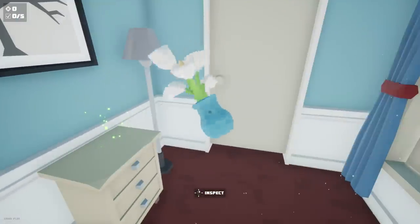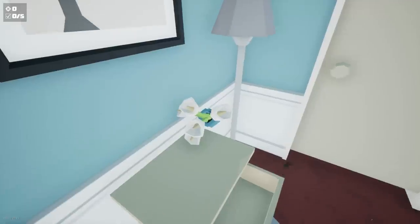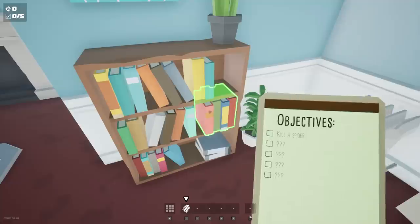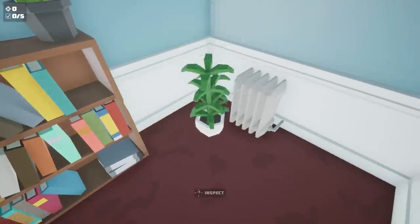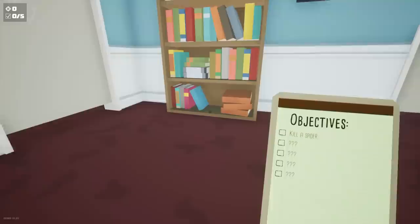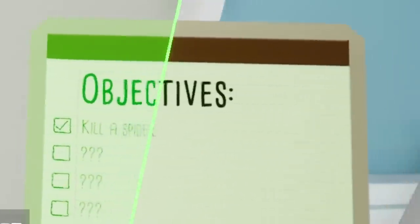I'm picking up this vase. Open drawer - okay, there's a spider right there! Grab the vase! It just went inside my house, it's in there somewhere. I have a clipboard that says 'kill a spider' but I don't know where it is. I hear one - they sound like mice. Oh, there was one in my bookcase! Got it! Kill a spider - complete!